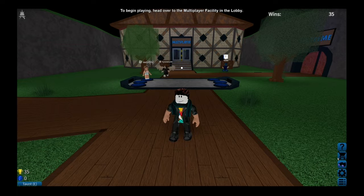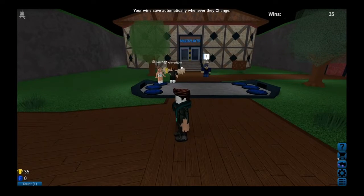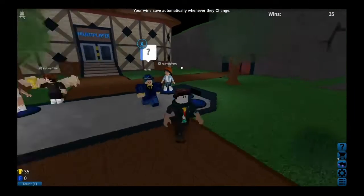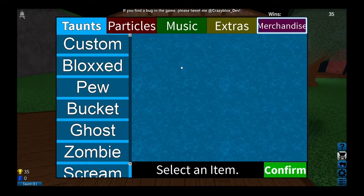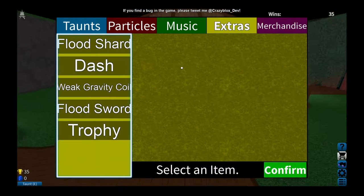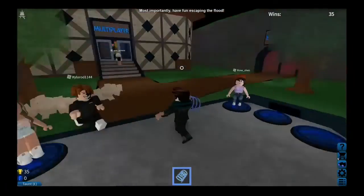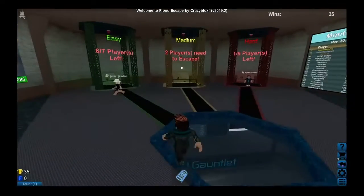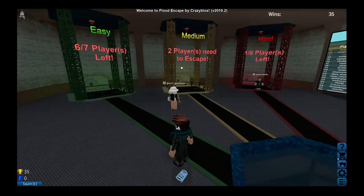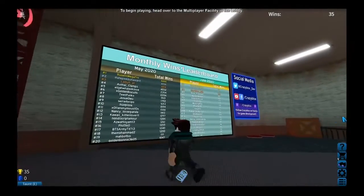Hello, it's me Ty and we are back at Flood Escape. This is our first episode where I'm gonna try to win at least one game. I want to start getting my gravity coil — it's a weak gravity coil, but it'll be useful. This already has 35 wins but I want to win my first game in the series.